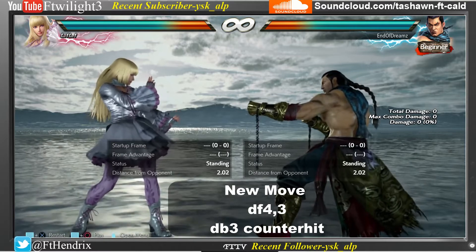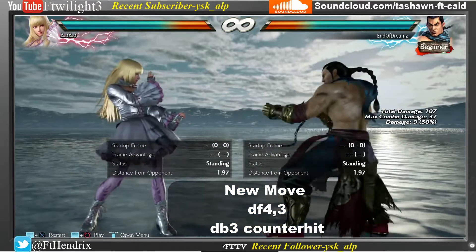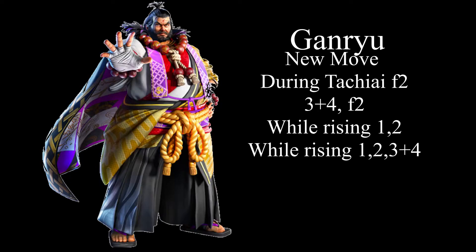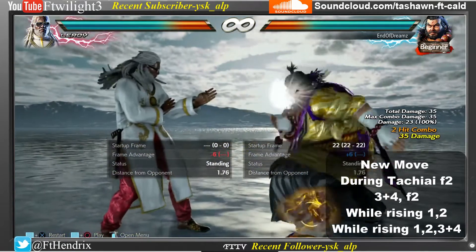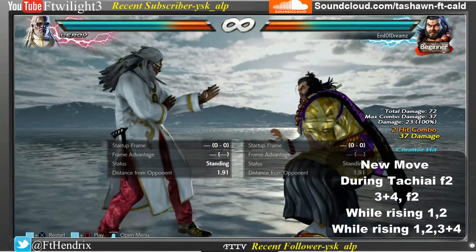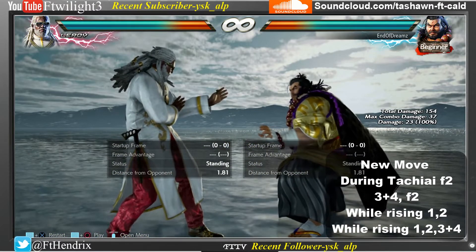Feng's new move is down, forward, 4, 3. He also has a new move during counter hit: down, back, 3. One of Ganryu's new moves is While Rising 1, 2. Ganryu also has While Rising 1, 2, 3, 4. Ganryu also has forward 2 on his Tachi-ai stance.